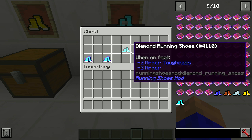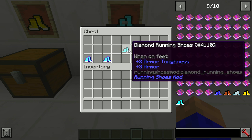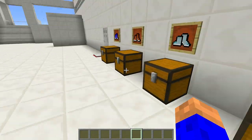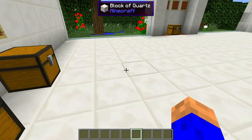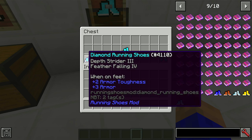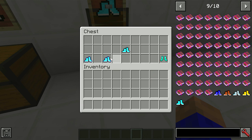So when you're wearing these, you're not losing any protection. Some mods, when you put the old running shoes on, you lose a bit of protection. These give exactly the same protection as if you were wearing your normal diamond boots — exactly the same. And you can also enchant them: you can have the speed, plus you can have Frost Walker, or Depth Strider and Feather Falling. So you've got all the protection and enchantments like you would normally.